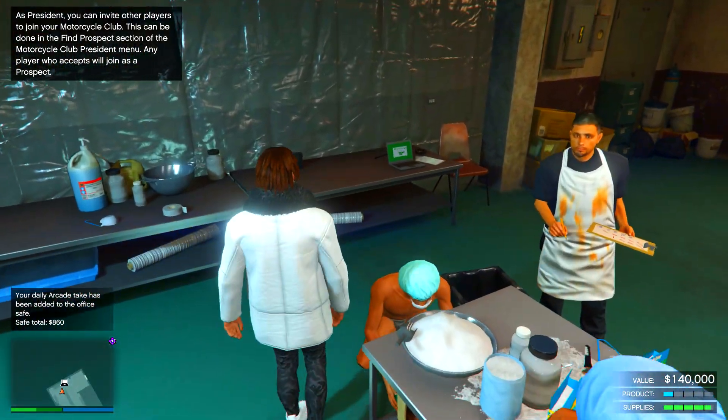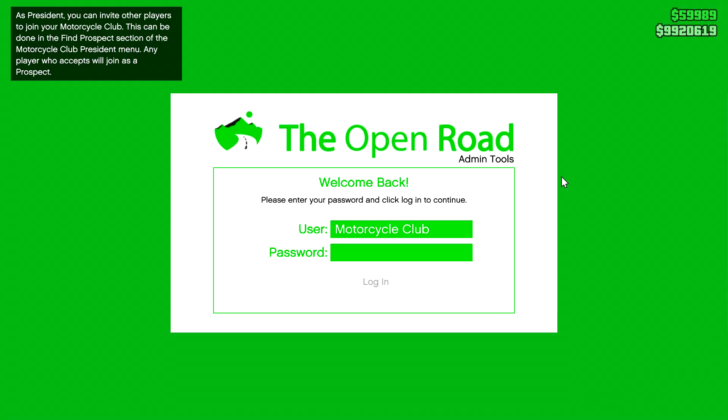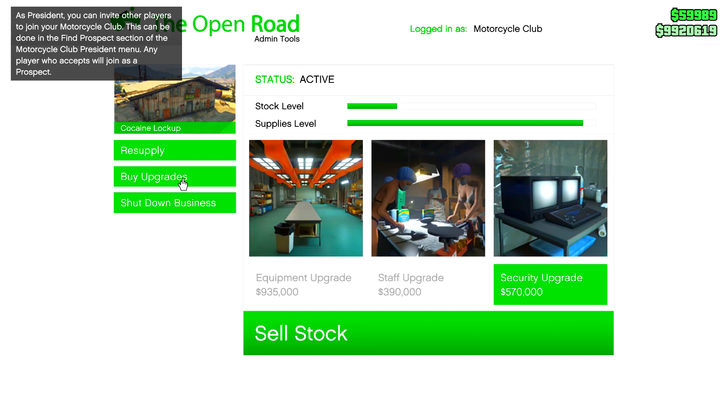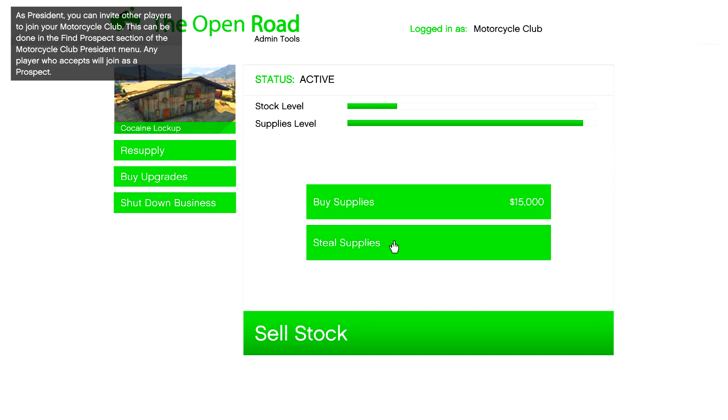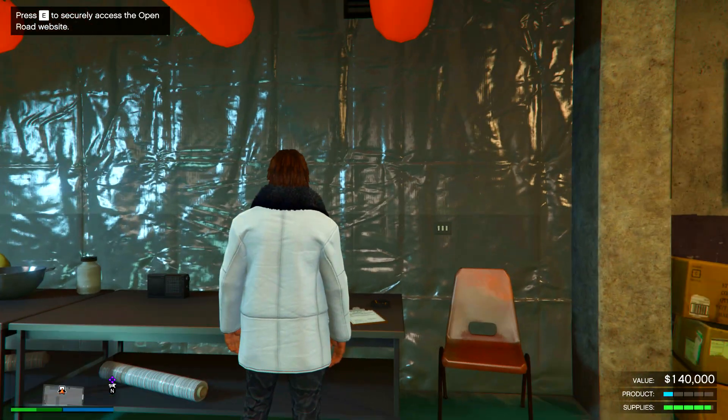Usually I tell you guys to buy your supplies, but honestly this week it might be worth it to just steal them. A steal mission could sometimes give you two bars, so this week because it's doubled you can get four bars. So literally with one mission you can get a full stack of supplies for free.